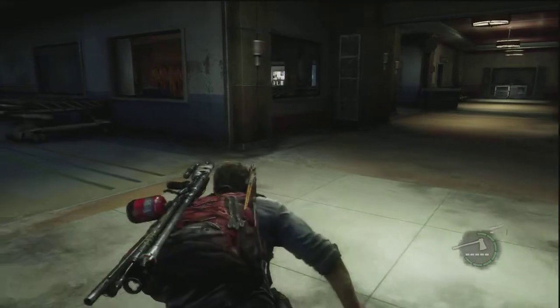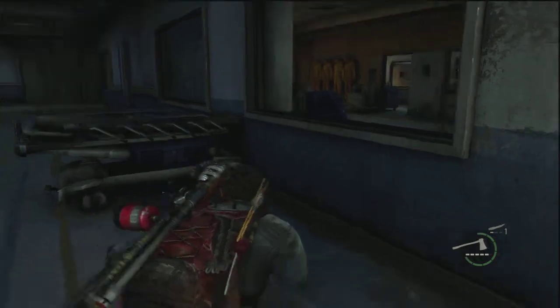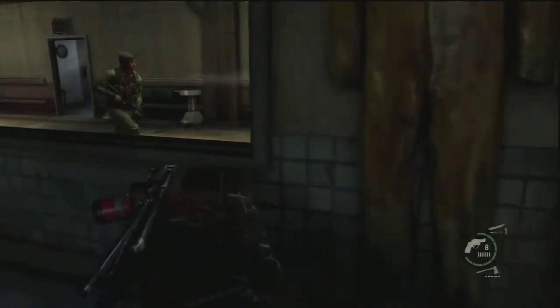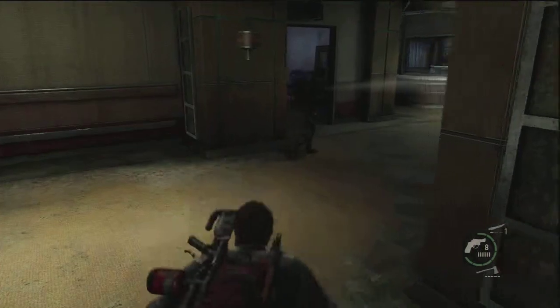You might want to walk over here, pick up that ammo, and then come back over here because there should be a guard walking down that middle hallway. Once he walks past that window so you don't see him, you just want to hop over and hug this window. Once he walks past you, jump through the window and take him out.